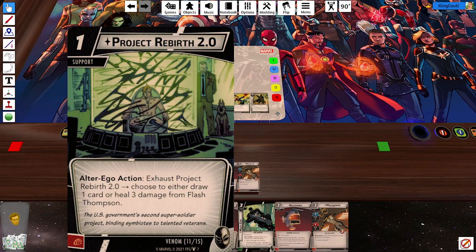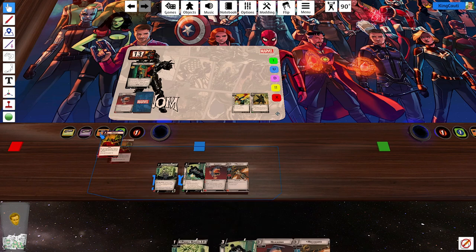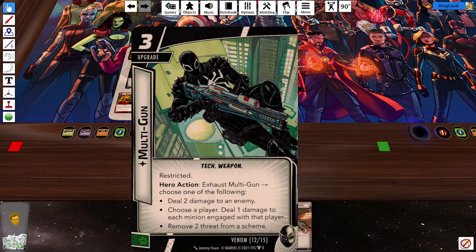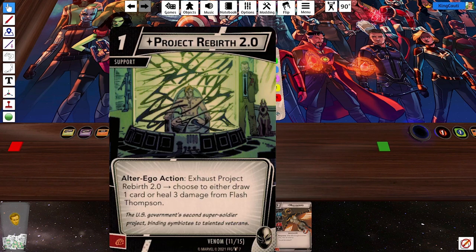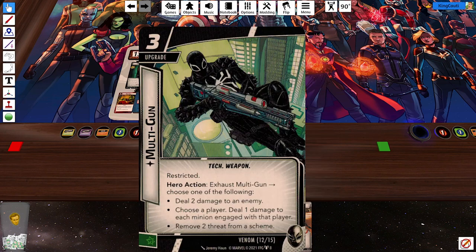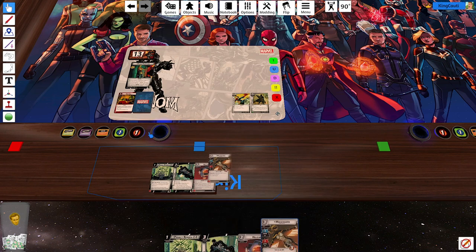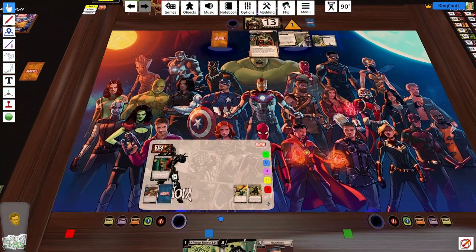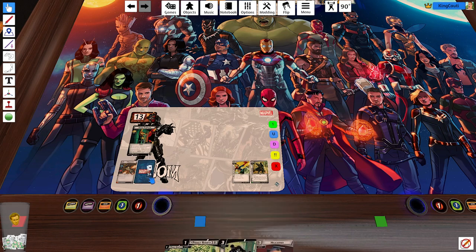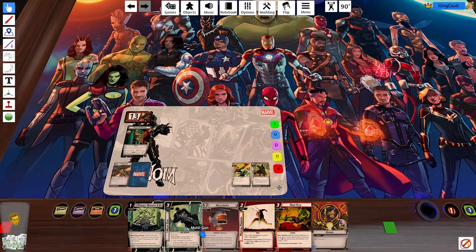Project Rebirth is a great thing to start with. Helicarrier is also awesome — we don't need two of them. We also probably don't want this Dropkick right off the bat. The multi-gun is very strong but it's very expensive. I don't think we're going to be able to play Mockingbird turn one — we want to look for things that will help us play these guys. I don't know if this was the right choice, but it was the choice I made. I am still learning the mulligans.